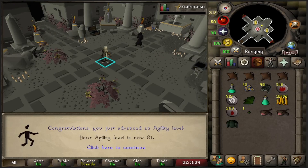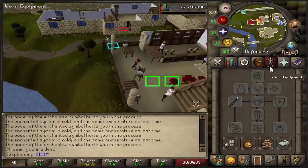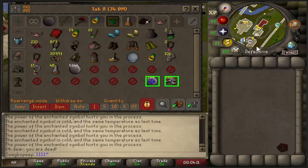I might actually go do... I'm going to go do some prayer for a little bit. Trying to do inventory out. I usually just use a water staff or whatever, but that's all I had, so I just use this. Come to the bank, click this, click this, get two.